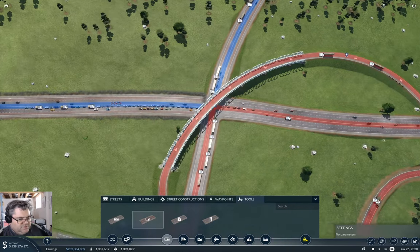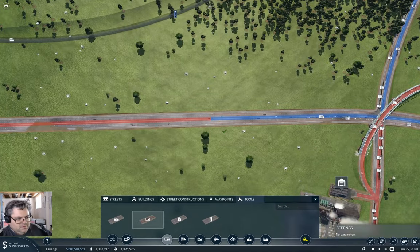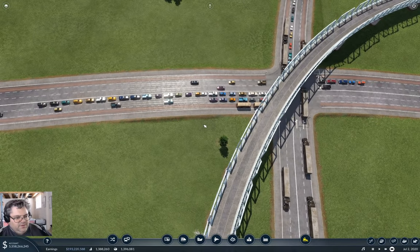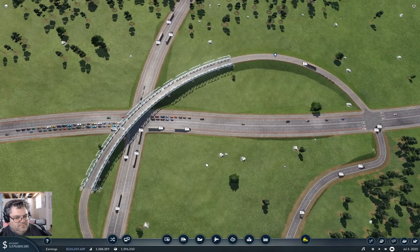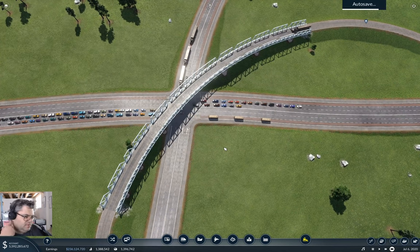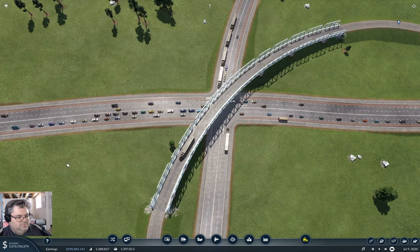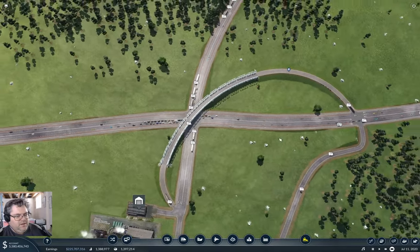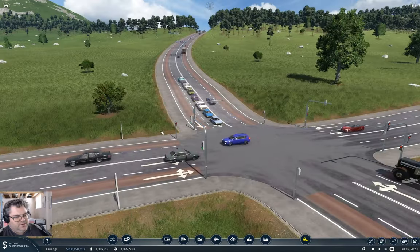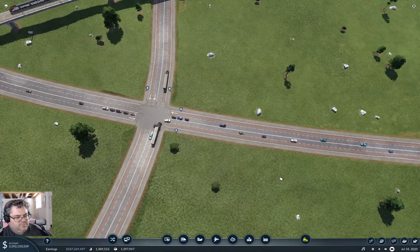Why don't I also add bus lanes coming into and out of here? What does that do? That gets my vehicles from tangling up in that. Yeah, I think that's about right. And over here, do I actually want a traffic light here? Maybe I do. I think perhaps I do there.